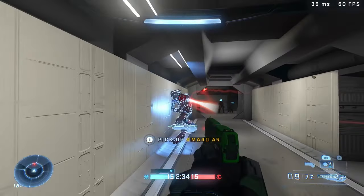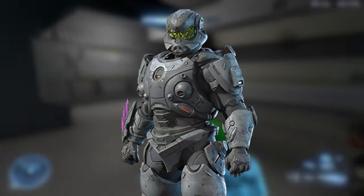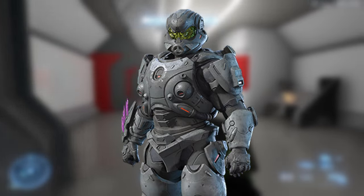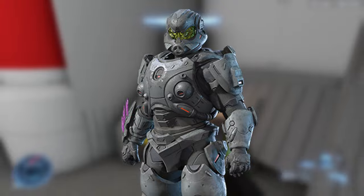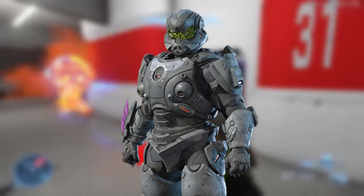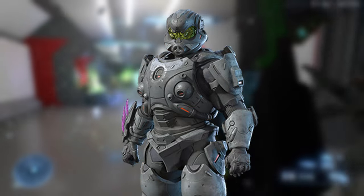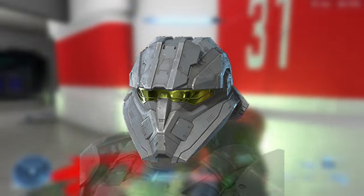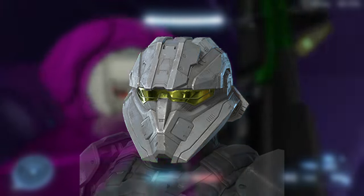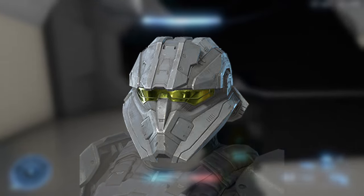Probably the coolest thing we're going to see in the shop is the Bogart armor kit for the Eagle Strike core, which is supposed to be like a grunt mech suit — it's got a needler on the wrist. It's nice that they're actually showing some love to the Eagle Strike core because that one doesn't really get much, so it's interesting to see an armor kit for it.